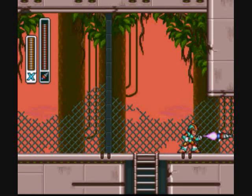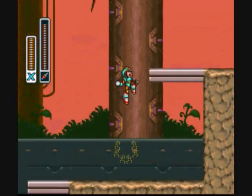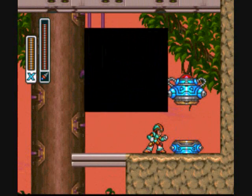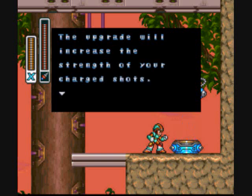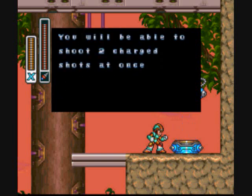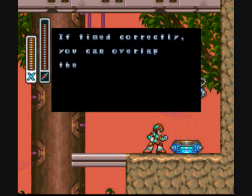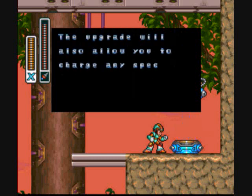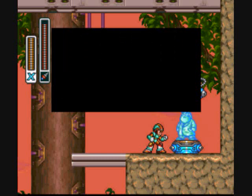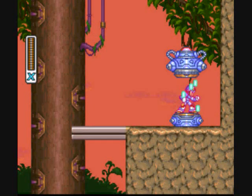Let's use the drill to break that open. Oh, new upgrade — X-Buster! The strength of your charged shots. I can shoot two charge shots at once, and you can overlap them. Look at that. And you can charge any special weapon. This is like a super friggin' awesome upgrade here.